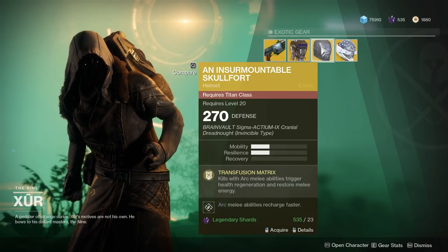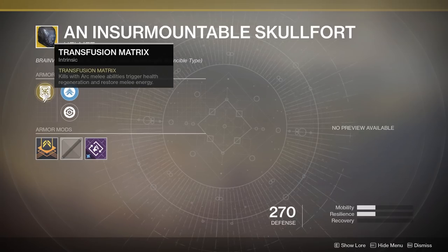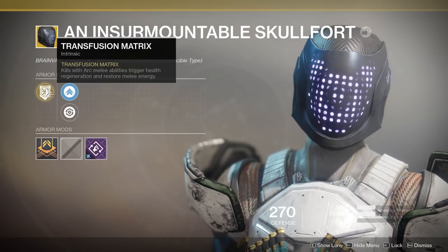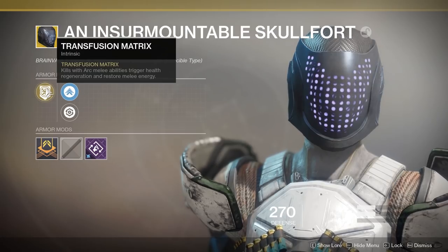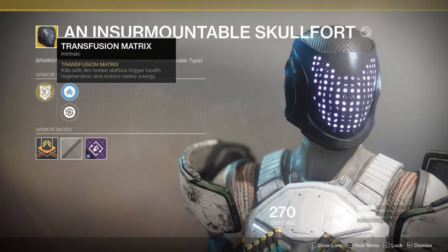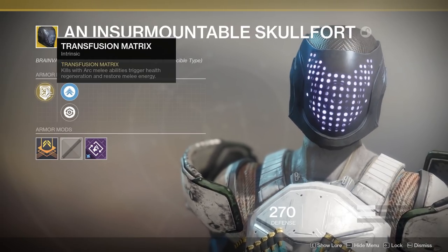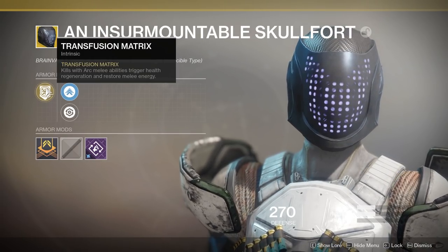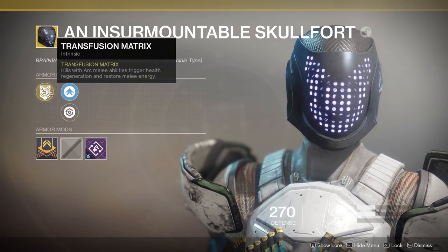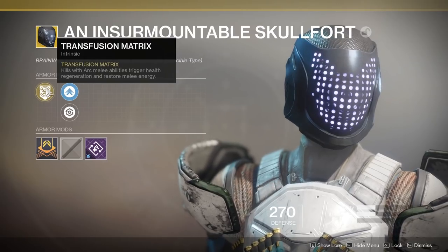Titans, you are getting the Insurmountable Skullfort. Melee kills will fully restore your melee energy and give you health, with arc melees. The main appeal of this helm isn't even that perk though — the main appeal is that with the top striker block of perks, where melee hits with shoulder charge regenerate grenade energy based on number of targets hit, you get a ton of grenade energy. Pulse grenades are insanely good right now, so combine all of the above and you get a lot of grenade damage potential when you get a kill.